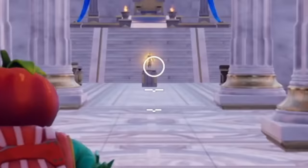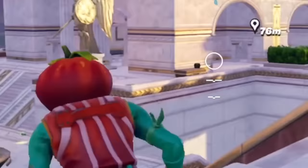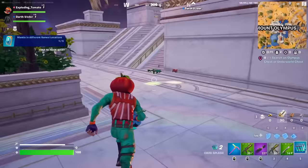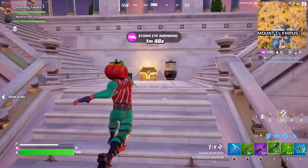Truck splashes are back, by the way. Zeus has gotta be in this thing — there he is. There's so many new things. Let's open this golden chest. This is the new shotgun, by the way — the Gatekeeper shotgun. And apparently this thing is gross. It shoots insanely fast, almost as fast as the attack shotgun, but it almost does pump damage. This thing is probably gonna be insane.